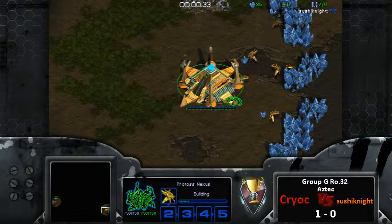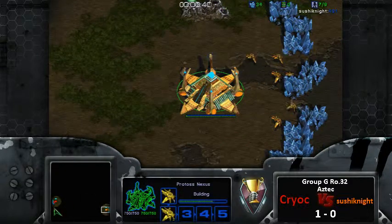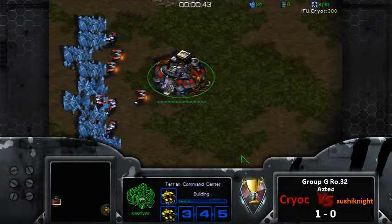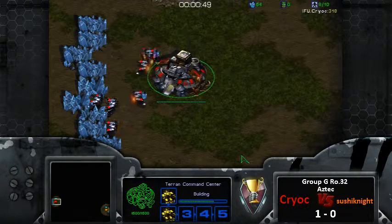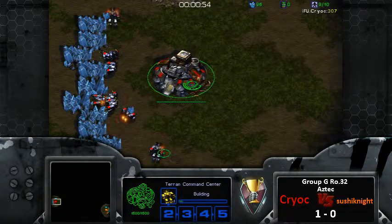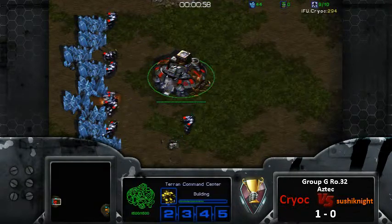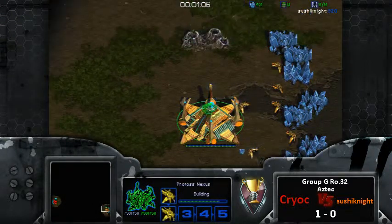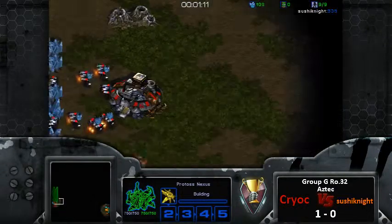He's around a C+ Protoss, almost through the barrier to B minus, so congrats to him. Too bad BMW couldn't join us, because I am casting his clan member. Our red Terran is International Federations of Untouchables - Cryoc - who just had an astounding play last game with really great in-game sense and took Sushi Knight out. But by no means is Sushi Knight out of this game.